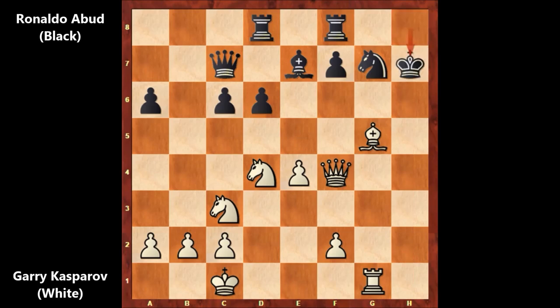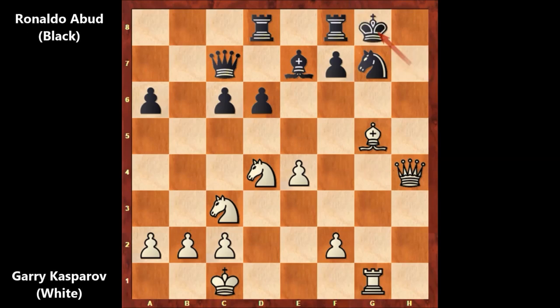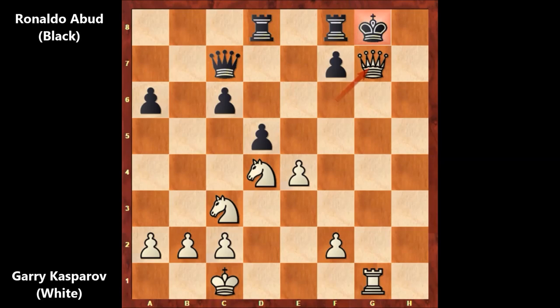King takes on h7, and then queen to h4 — check. And black resigned because black is getting checkmated by force. There is no defense. Let me show you the possible continuation: king to g8, and bishop to f6, threatening checkmate. Rook takes knight — the knight is pinned. Bishop takes on f6 and queen takes on f6. There is no defense. Let's say d5, and queen takes on g7 — check — mate.